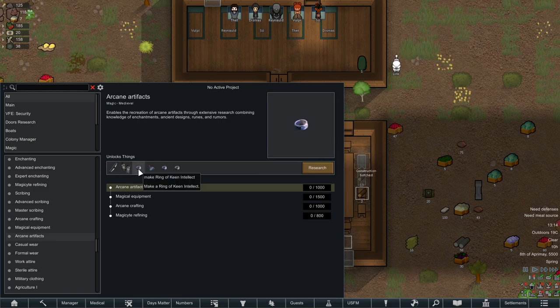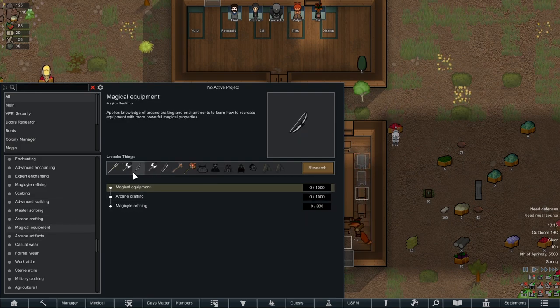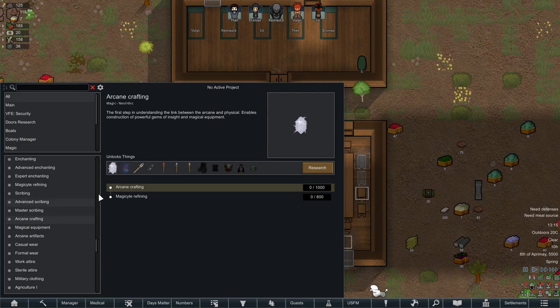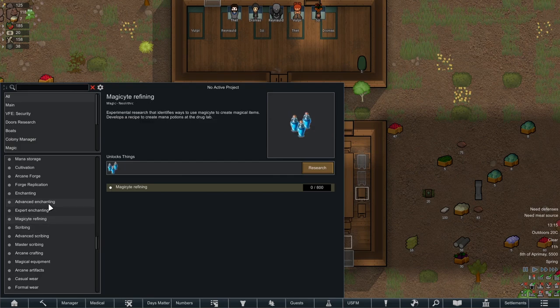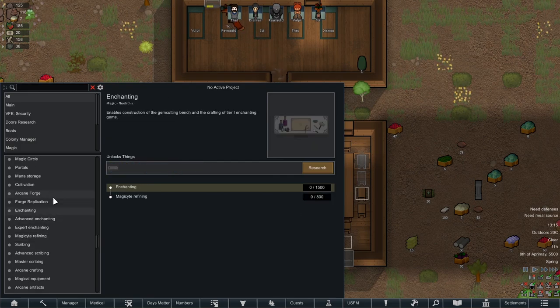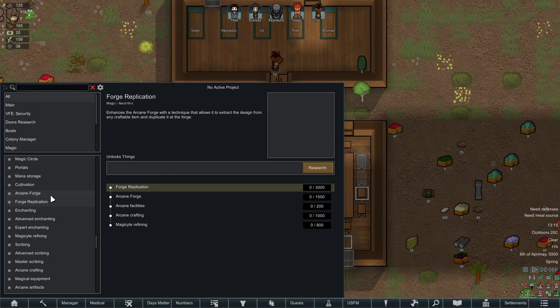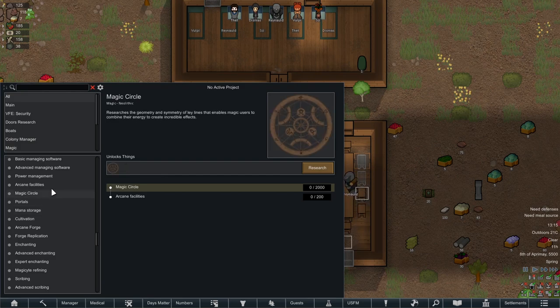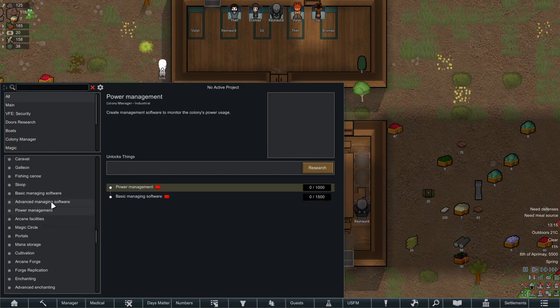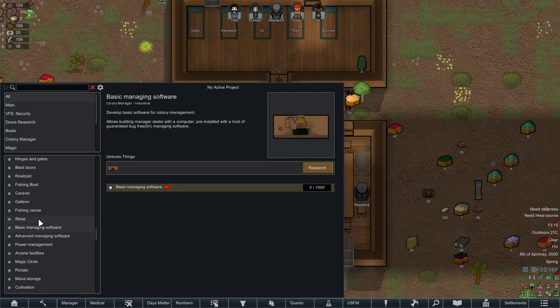Bracers of the pacifist, ring of keen intellect — magical equipment, frumbo axes, a cloak of supremacy, ancient mail. Lots of magic crafting. Scribing — you can learn to scribe spells. Enchanting, forge replication: extract designs from any craftable item and duplicate it at the forge. Arcane forge, cultivation, mana storage, portals, magic circles, power management — we're probably just going to stick with the basic one.